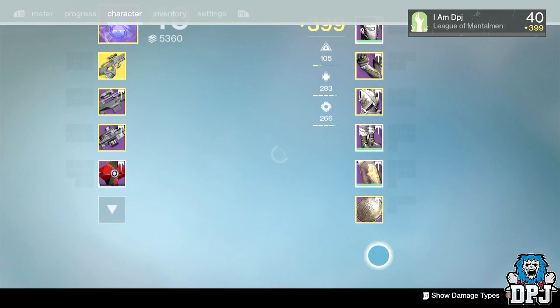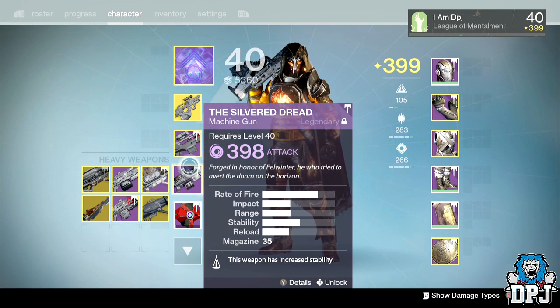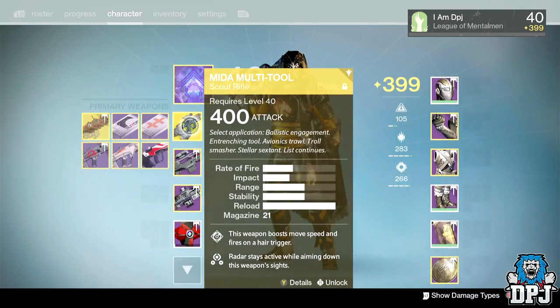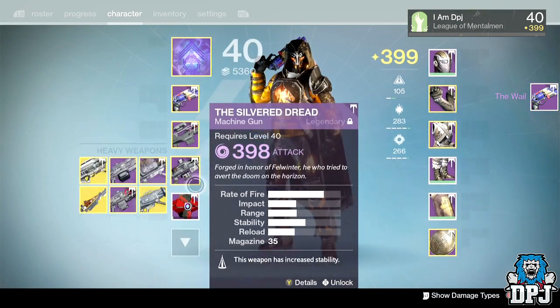As you can see, my character is at 399 — I've got a 400 primary, secondary, and I'm sure I've got a 400 heavy as well. It's my Gjallarhorn. I'm going to quickly open up my gear manager and grab my weapon — my amazing Way of Future Walk hand cannon, which I'm pretty sure you guys will be jealous about. Let's transfer this to my Hunter. Such a beastly hand cannon — look at this — Look in the Chamber, Outlaw, can't go wrong there.